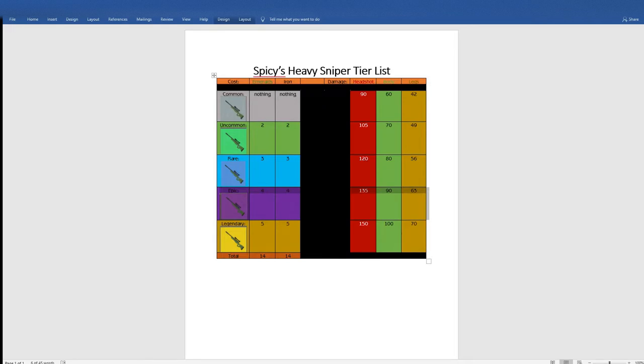Spicy's HS tier list. Common costs nothing: 90 headshot damage, 60 body shot, and 42 legs. Uncommon costs 2 emeralds and 2 iron: 105 headshot damage, 70 body shot damage, and 49 leg shot damage. Rare costs 3 emeralds and 3 iron: 120 headshot damage, 80 body shot damage, and 56 leg shot damage.